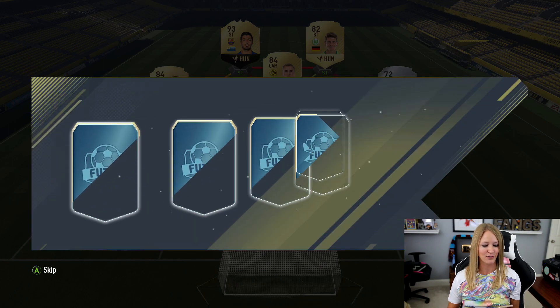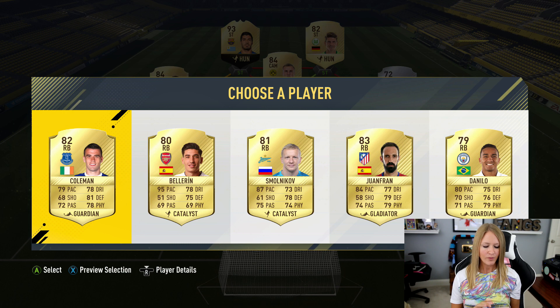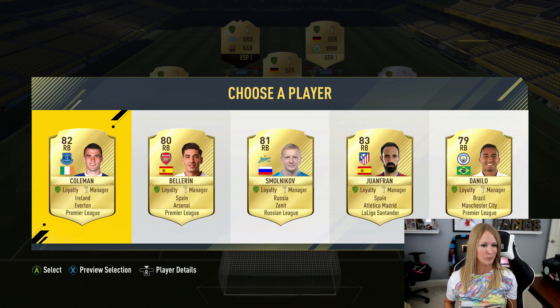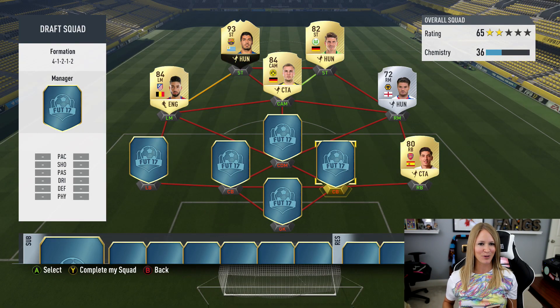For right back, the options are Bellerin, Juanfran, and Danilo. Viewer Patrick told me I can pick the number I like most, so I'm going to go with Bellerin — I'd like to have Bellerin on the team.